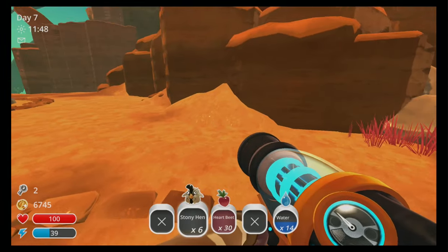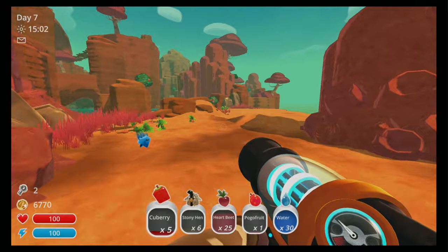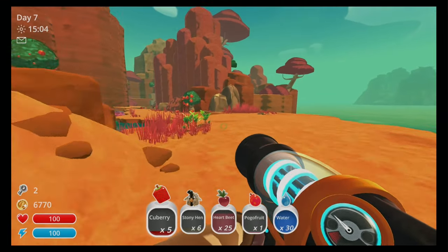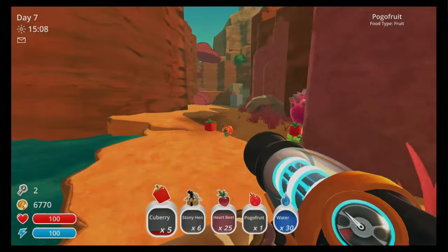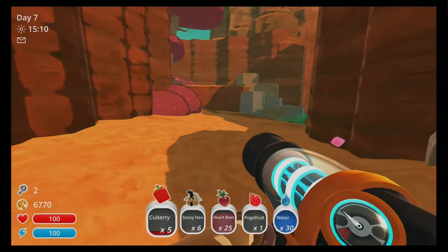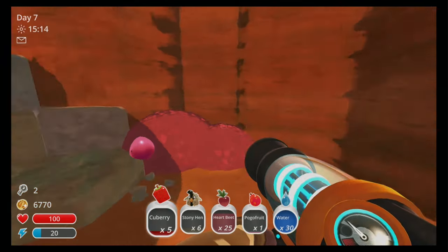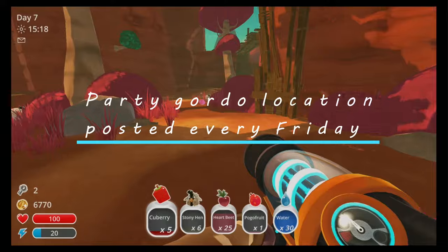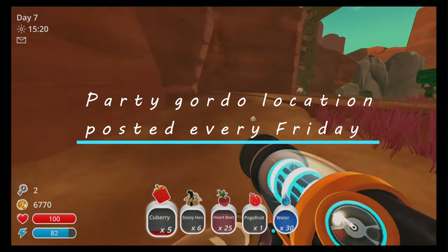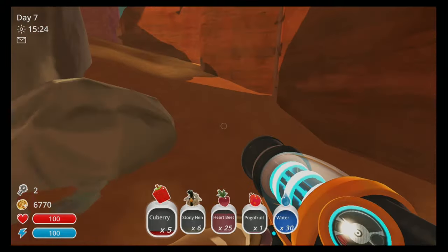This is called ring island. We're going to go off to the right, and then head around to the left. If you saw my recent party gordo video, this is the exact same route as before. Head up this ledge here, and this ledge here. If you're looking for party gordos, I post those every week. Go around under the bridge and up the ramp.